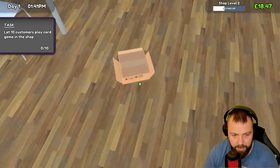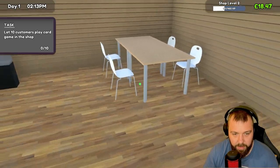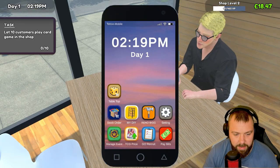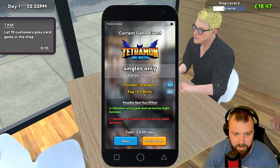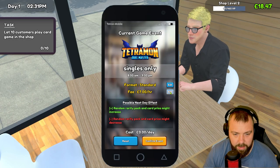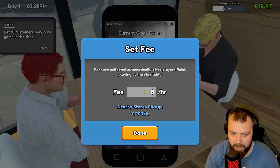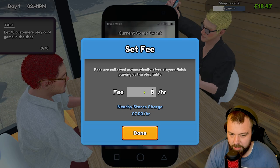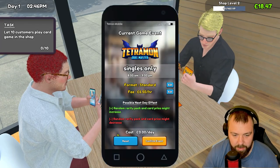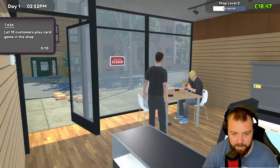Let's put this over here and get rid of this box. We just need to open a whole load of cards. We could set the prices on these tables — manage event format, standard. Random rarity, packing card price — we'll go for £8 an hour. Nearby store charge, let's go for £6.50, a little bit lower, hopefully increasing customers. That should be good.